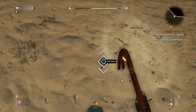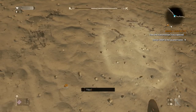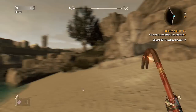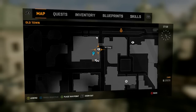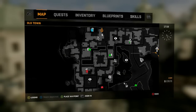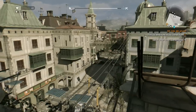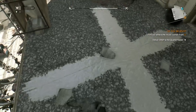There it is — that's the second stone. Now you want to come right here on the map. This is a safe house and you need to talk to a guy. I'm going to show you the guy right now.